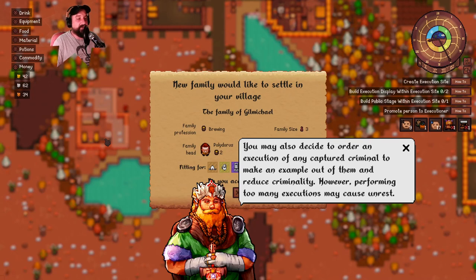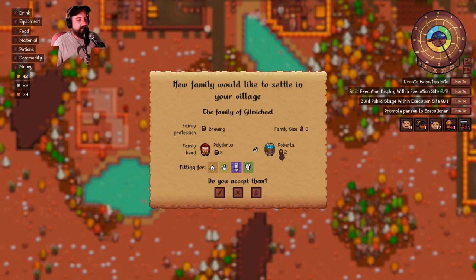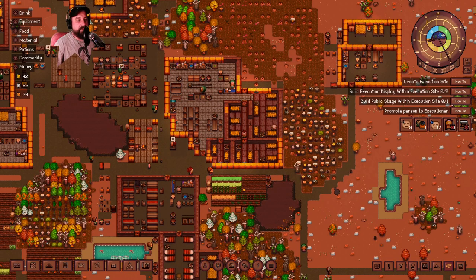You may also decide to order an execution of any captured criminal to make an example of them and reduce criminality. However, performing too many executions may cause unrest. I was looking at these brewers - I might accept Polydorus and Roberta as a family of three as brewers. That actually fills a hole where I need my innkeepers to have a little bit more brewing stuff. We are producing enough grain that we can supply both the bread maker and these brewers. So I think we're going to accept them.